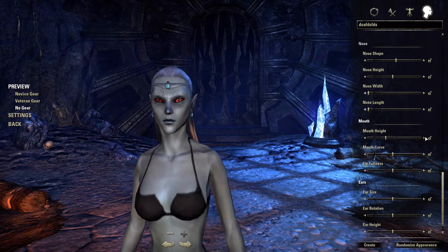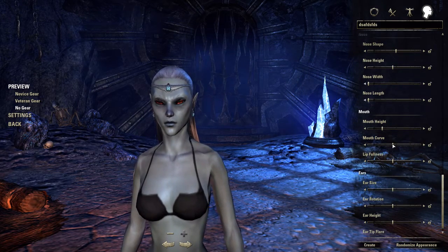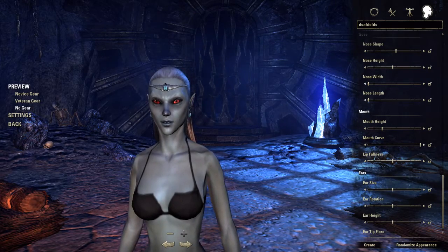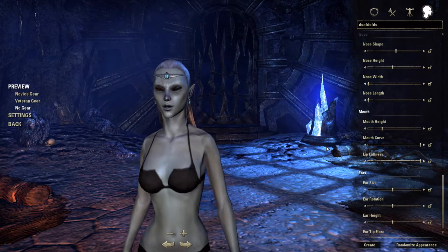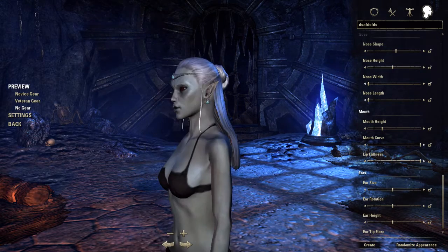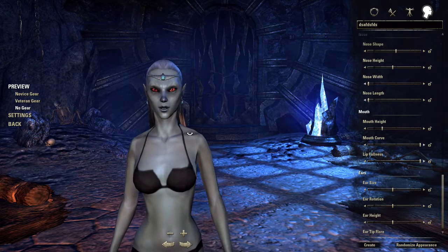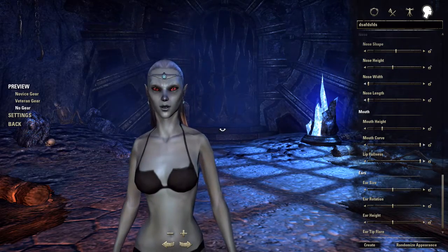Mouth height - you're not going to notice this much, just put it down. Mouth curve all the way up. The reason for that is because it looks really good when you do full lip fullness. This doesn't look as good in the character creation screen, but what you're going for is what it looks like in-game - and in-game it looks the best to put it up to the fullest.